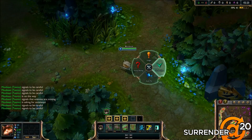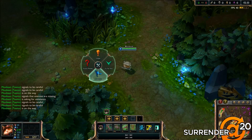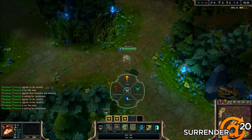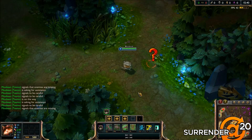Currently being tested on the public beta environment is a new feature called SmartPing. This feature allows you to quickly and easily communicate with your teammates with more specific pings. SmartPing is a radial menu which gives you the options to ping enemy missing, danger, on my way, or assist me. Each type of ping is a different color and with different particles. I don't think it will take very long for people to memorize the radial menu when they're pinging or the new animations that pop up on the map, and I think this feature will find itself particularly useful in solo queue games.